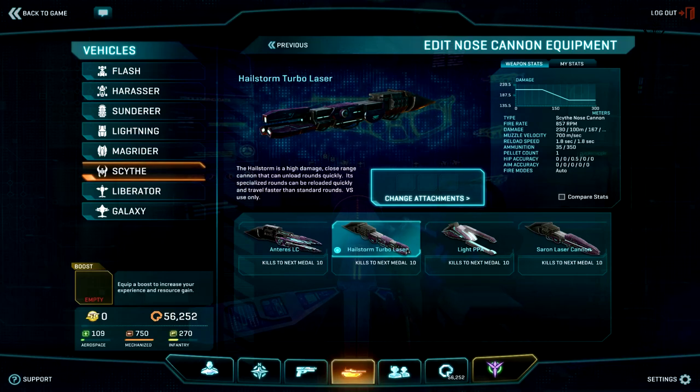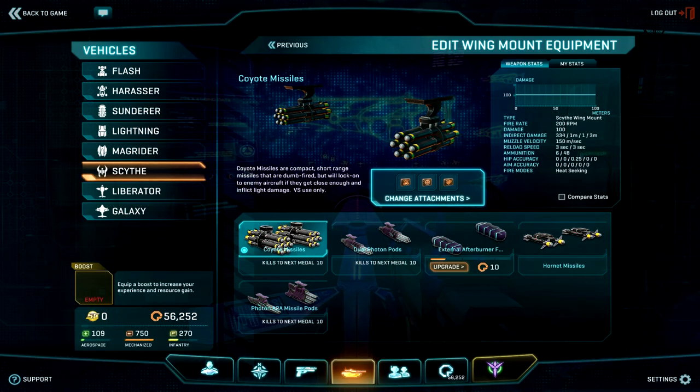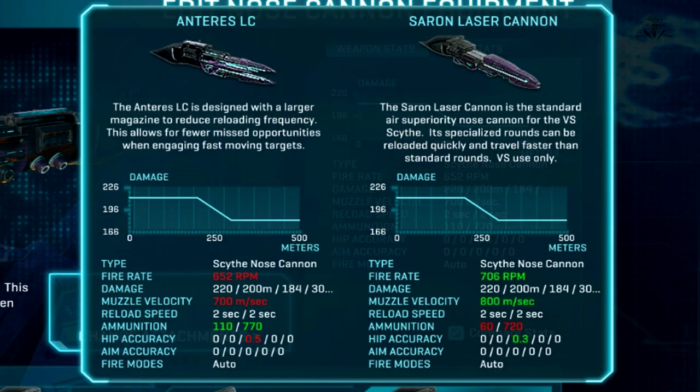Its name: Antares LC. I must point out the fact that all these new ESF weapons are made from the same old default nose gun weapon template. So, no original ideas yet again. Anyways, as I said before, Antares is basically a copy of Sauron.